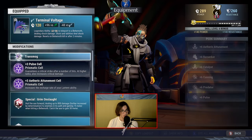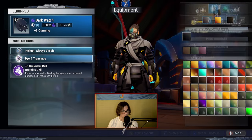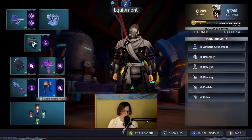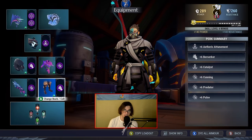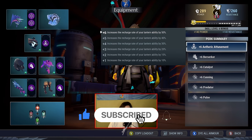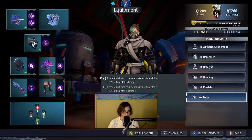Next up, for the helmet I went with the Darkwatch with plus 3 Berserker. Torso is the Structure with plus 3 Pulse. Gauntlets are the Malkarion Cross with plus 3 Predator, and the legs are the Timing Leggings with plus 3 Berserker. We are using Catalysts and also Tonics in this build — specifically the Frenzy, Thrive, and Bliss Tonics. Make sure to subscribe, like the video, and hit the notification bell.